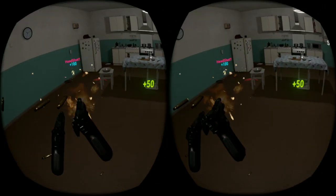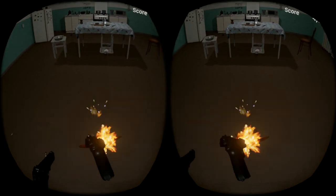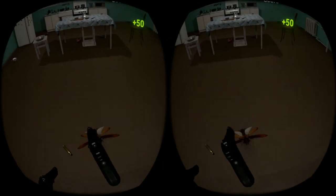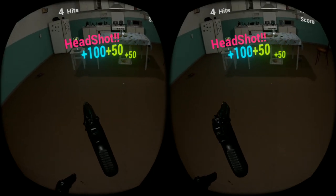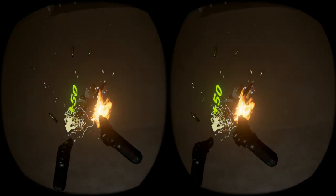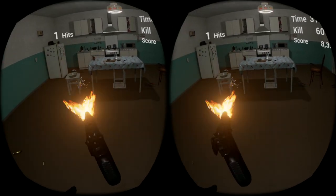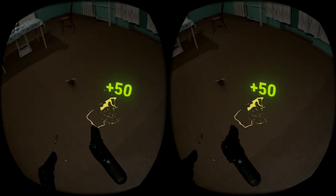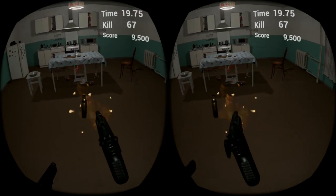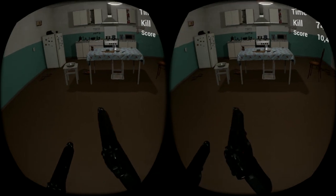I was hoping to knock that down. Now, I think you do get higher scores for being on target. You can look 360 around you, but the cockroaches pretty much stay 180 in front of you. Now, people said these fly into your face — I haven't seen that yet.